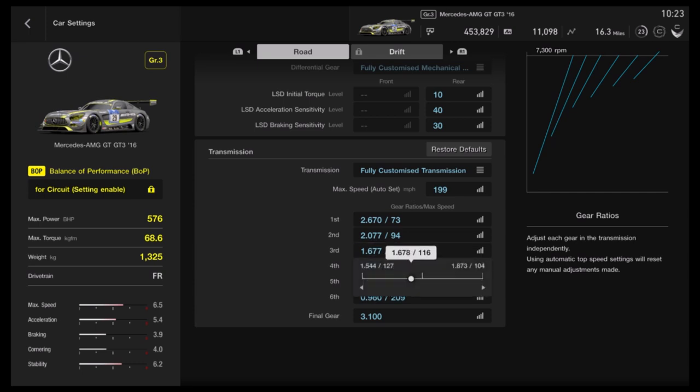Let's move on to the third gear — same equation. The max value here is 1.873, minus the lowest value 1.544, equals 0.329. Divide by 10 to get 0.0329. For the third gear, you multiply it by 4 — so you go two numbers higher each time. We get 0.1316. Add the lowest value 1.544 and we get 1.6756.